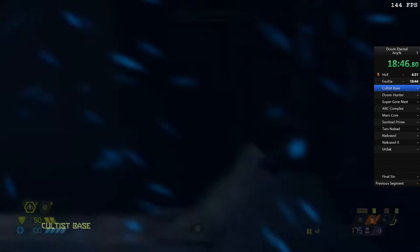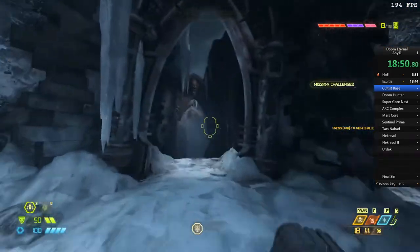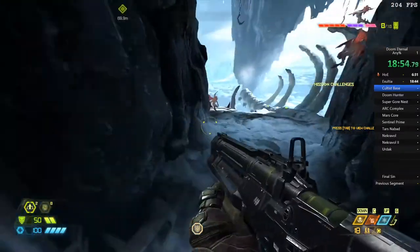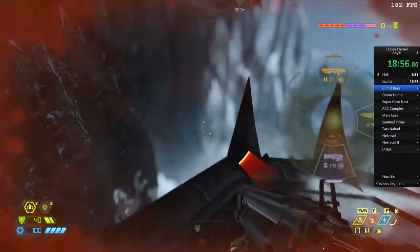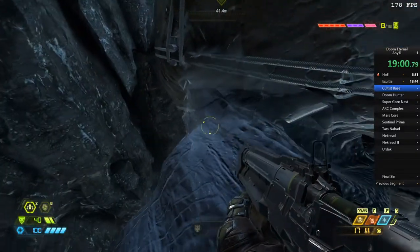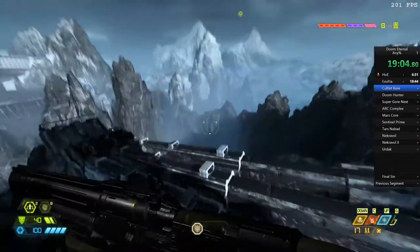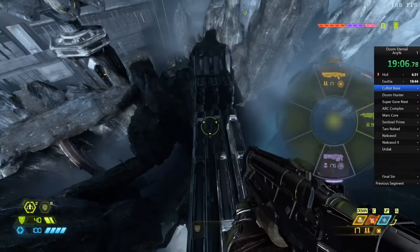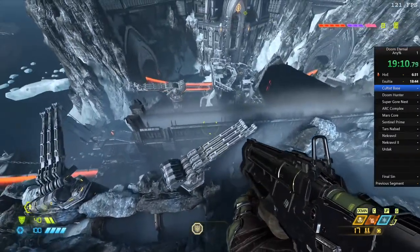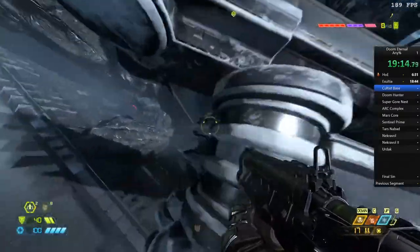Now we're onto Cultist Base. Cultist Base is a really fun level because it's just absolutely broken from start to finish. We start off normally, go down, and instantly jump off of this ledge onto this skull. We use the horn of the skull to jump up onto a turret above us, land on the turret, then use that turret to bounce onto the turret to the left, and then off of that turret we bounce onto another sky barrier that's just above us. We make our way to the end of the sky barrier.